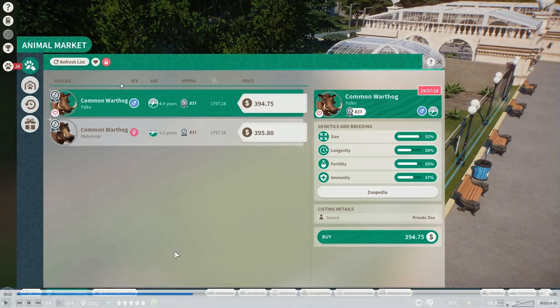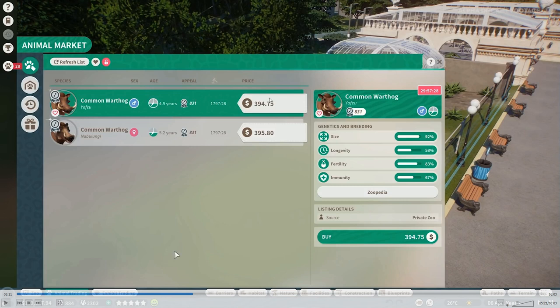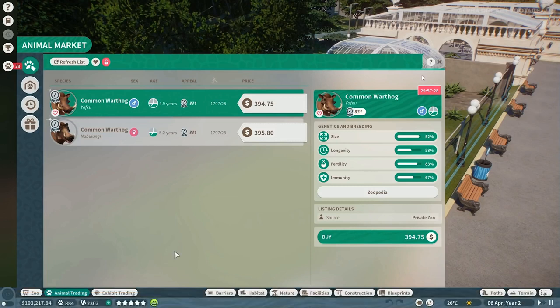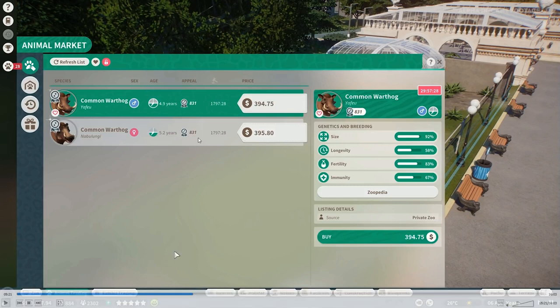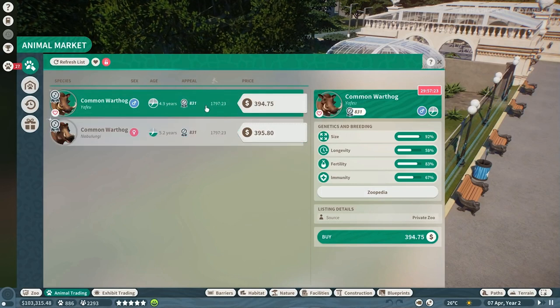The price is based upon the genetics of the animal, its age, and all that kind of stuff — obviously the better the appeal, the more expensive it will be. Down here it tells you all the information: its name, appeal rating, size and so on. There's a little time limit on these, so I'm assuming it just refreshes quite often for different types of animals — it seems quite procedurally generated. That's how it works with the animal market.